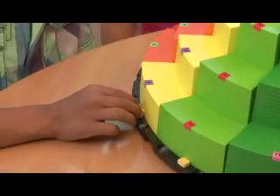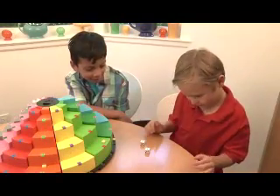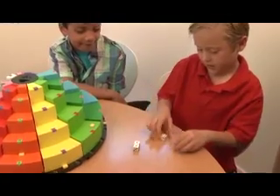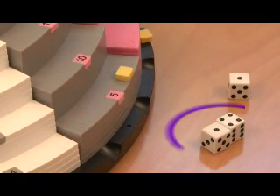Start by placing your mountain goats at the bottom of each staircase or trail. Roll three dice, but only choose two to calculate a move. You have two ones and one four. Now I choose a four and a one — that equals five.